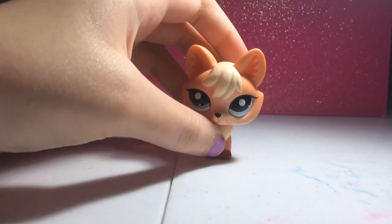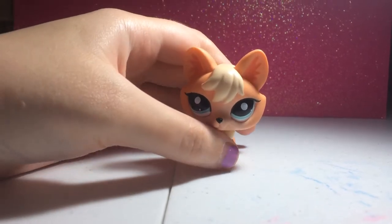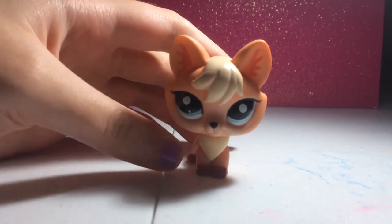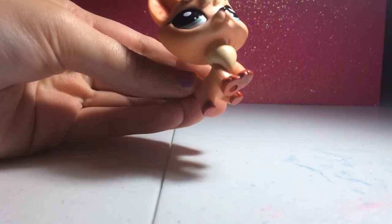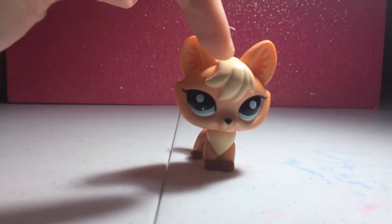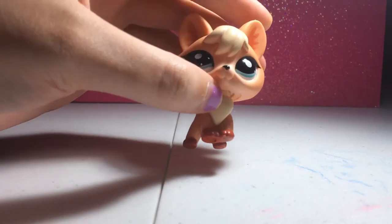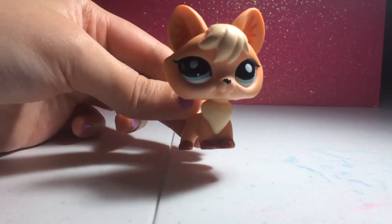And then this one — this is their brother. His name is Zach. He's a light orange color, and he has dark red paws, yellow hair and fur, blue eyes, and a black nose. Here he is.